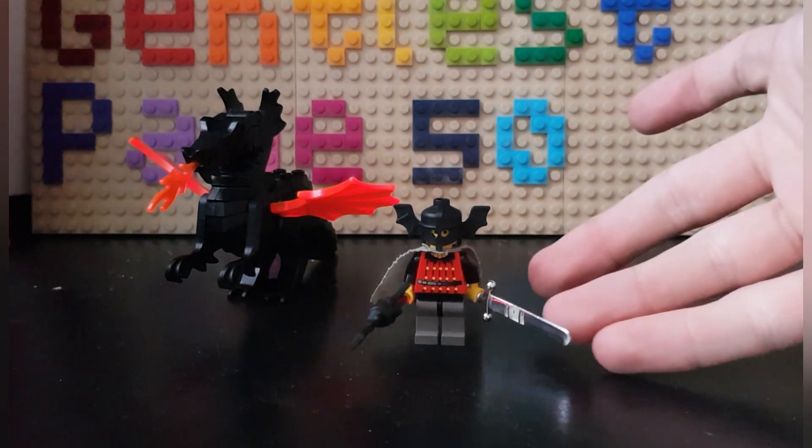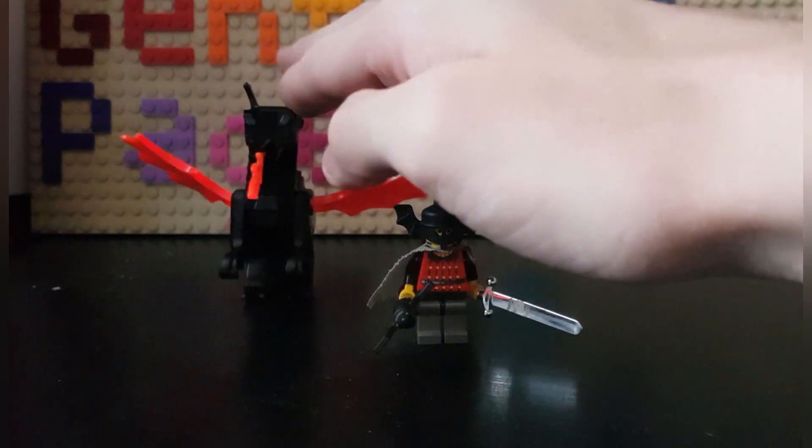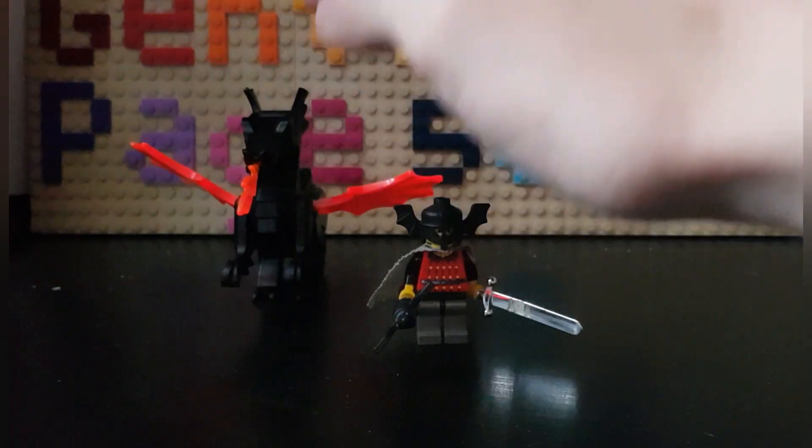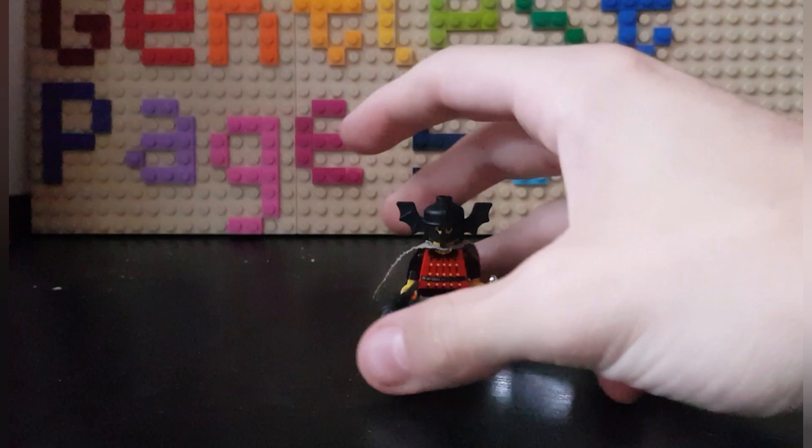The set comes with, of course, one minifigure — the Bat Lord — and it also has a dragon. A black one, the original dragon. So let me just start off with the minifigure and then go on to the dragon later.